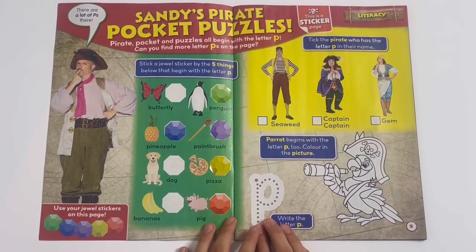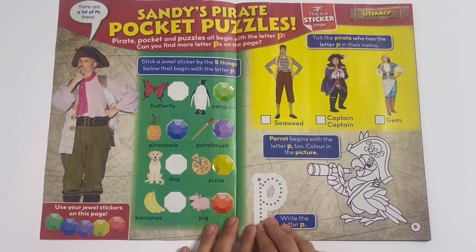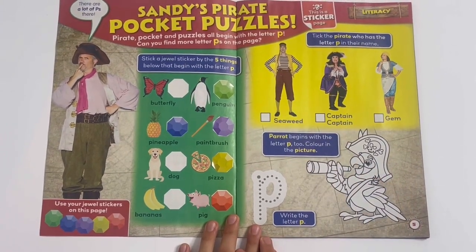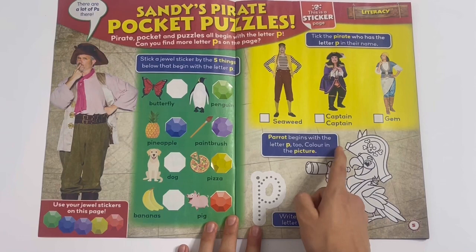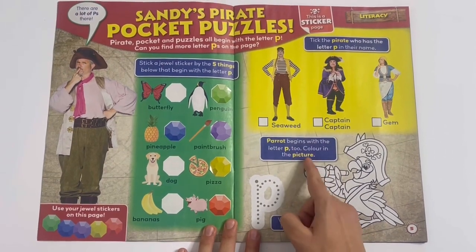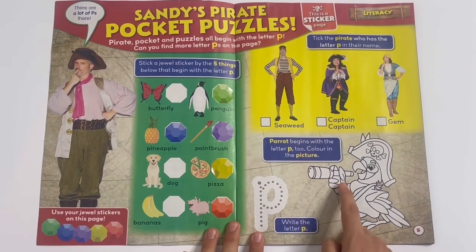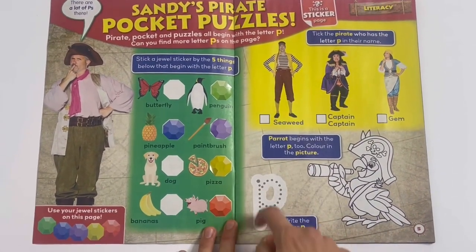Take the Pirate that has the letter P in their name. It would be Captain Captain, because she's got two Ps in her name. Parrot begins with the letter P too. Colour in the picture, so you can colour the parrot here wearing a hat and holding a telescope. And you can trace the letter P too.